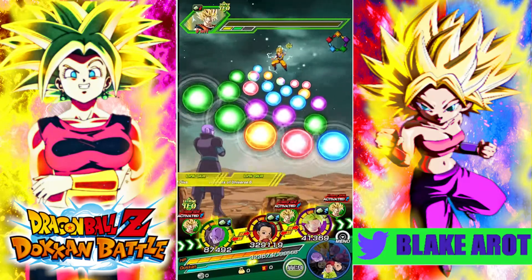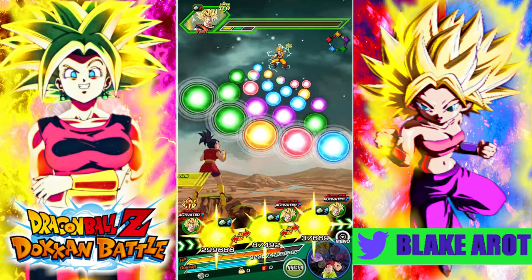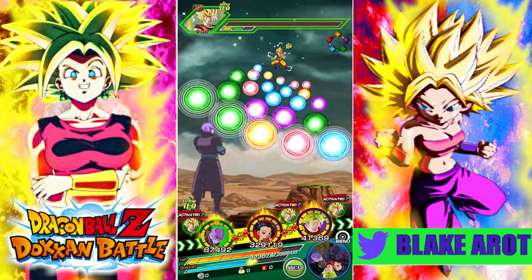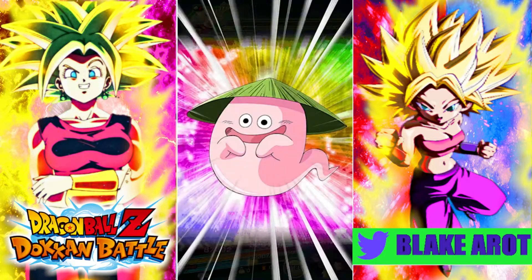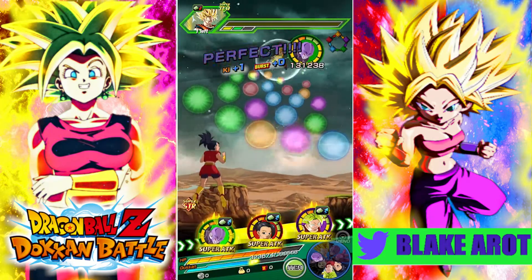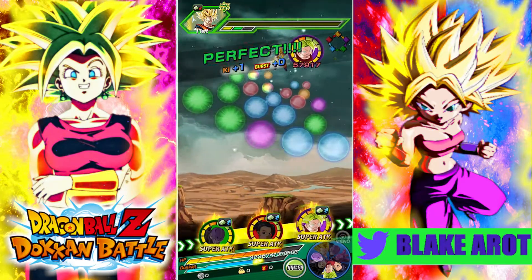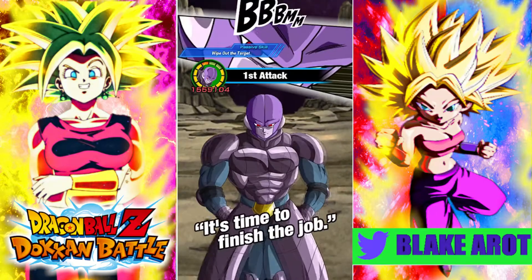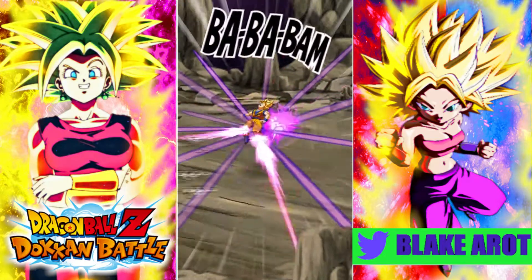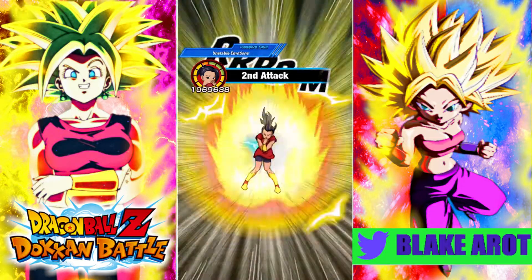Hit gets — I almost said Hit gets Hit so hard, but I wanted to stop myself there. She gets extra attack links there. I need to take this turn. I don't trust Hit at all. I almost said I don't trust Hit one bit, but you know — Hit, please don't additional super, because I just learned you have dupes, and I would really like to have Kale get some super attacks off so she can continue to get stronger and stronger.